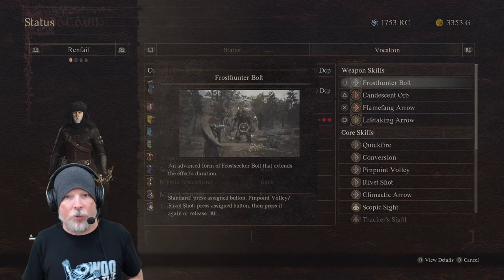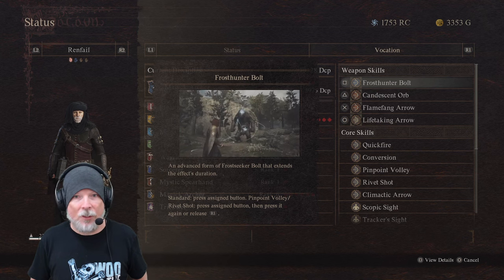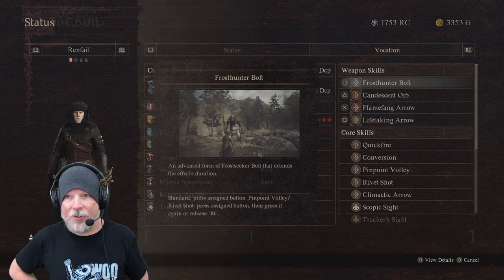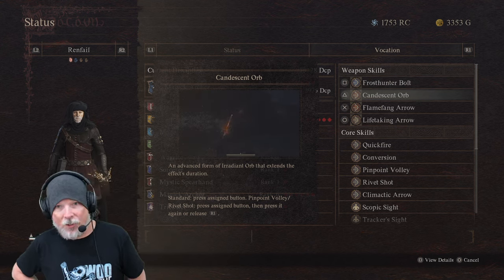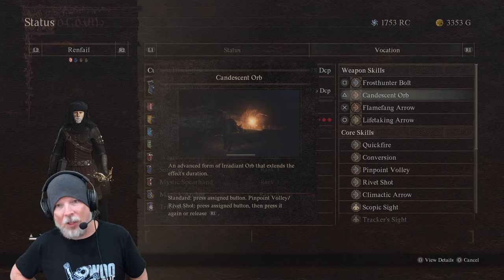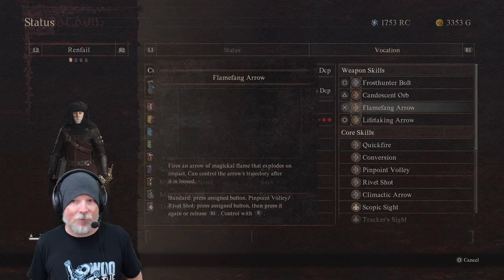I'm going with these skills right here. Frost Hunter Bolt basically freezes the target — it's pretty cool when it works, and freeze is the big thing. I've got Candescent Orb, which is really awesome for darkness fights because you can light a target on fire and it stays lit while you're fighting it. Plus, it has a chance to proc fire on the mob, which is really cool.